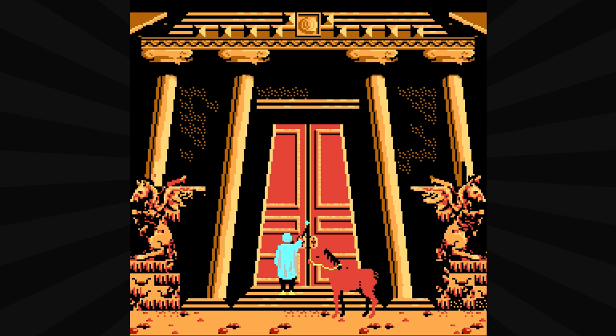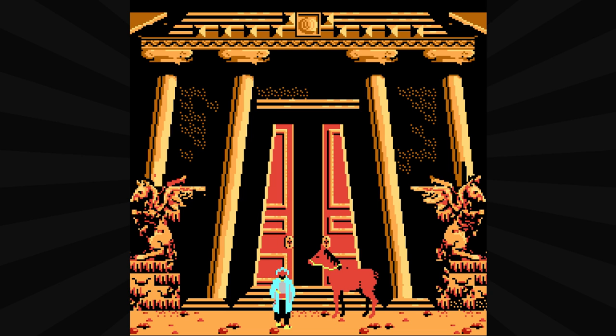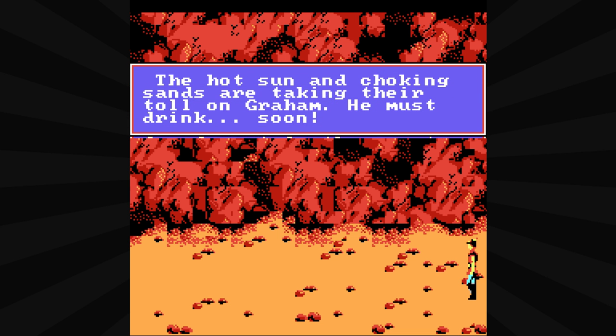'Open sesame.' Somebody left the meatloaf out. And off he goes. So we saw that it does exist. I'm going to save here just to see if I do die of thirst. I know there are still oases. 'The hot sun and choking sands are taking their toll on Graham. He must find a drink, and soon.' There is an oasis, I think, two or three screens down from here. Let's see if I can make it there without dying.